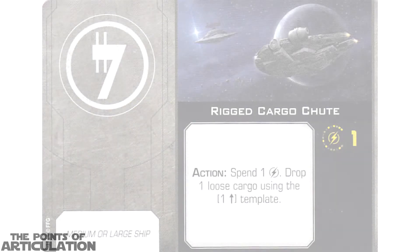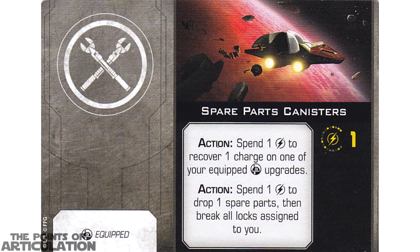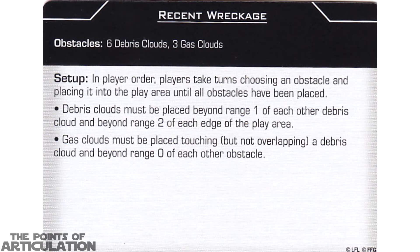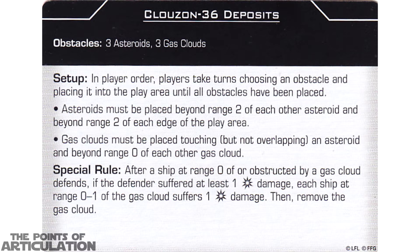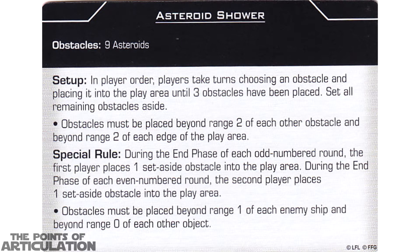As always in my videos, I will read the name of the card. If you would like to pause the video and read all the data below, by all means go right ahead and continue when you're done. First up for the upgrade cards, we have Rigged Cargo Chute, and finally Spare Parts Canisters. Moving on to the environmental cards: first up we have Recent Wreckage, Minok Infestation, Ion Clouds, Cloudzone 36 Deposits, Comet Tail, and finally Asteroid Shower.